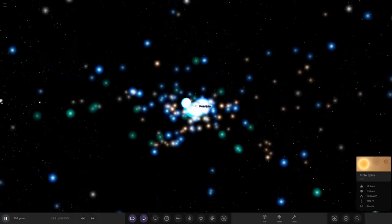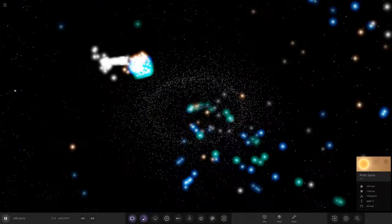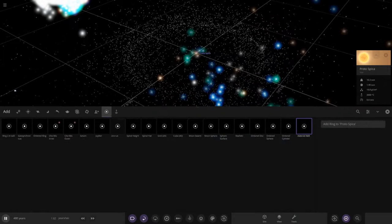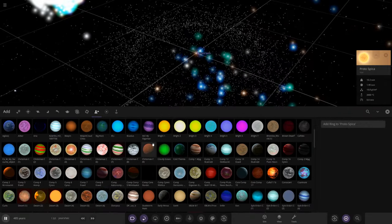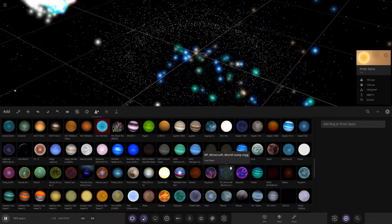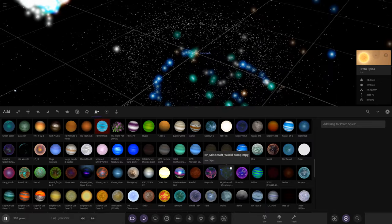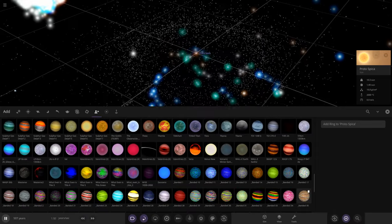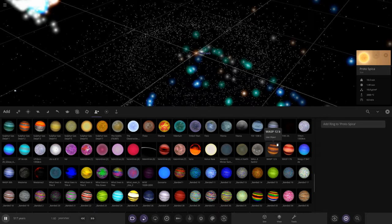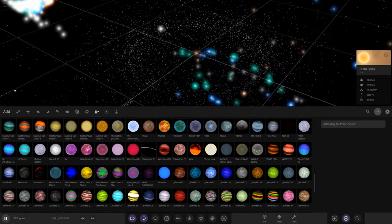Our new solar system has just been born. We've got our star already formed with loads of material flying around it. So now we're going to spawn in our first planet. I mean, there are some I definitely have in mind. When I did my last few videos showing custom objects, there were some planets I spotted that I wanted to use. What about WASP-12b? That's a really large gas giant - we could have a really dominant gas giant in this system.